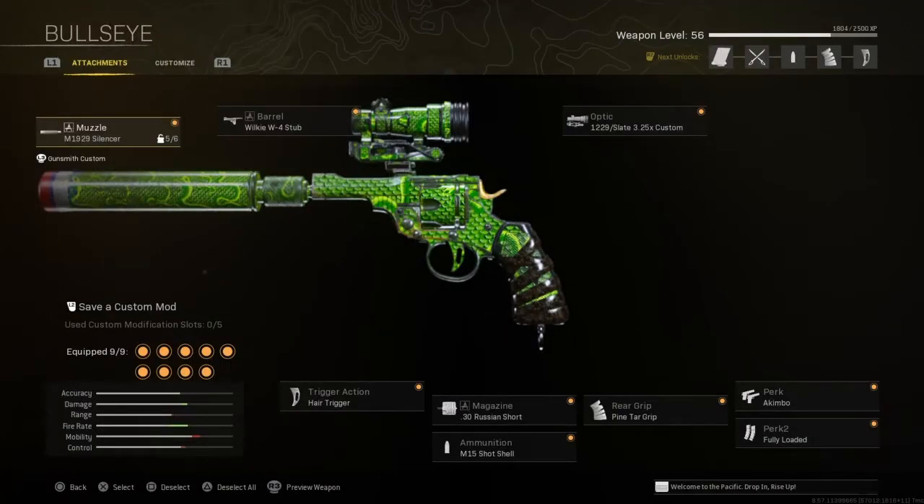Alright, so here's the class setup we have for the Top Break. We have the M1929 silencer for the muzzle, the stub barrel, the 3.25x custom optic, then the terror trigger, the .30 Russian short magazine, the M15 short sail ammunition, the pine tar grip, the kimbo, and then fully loaded.